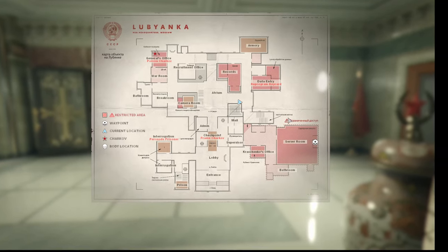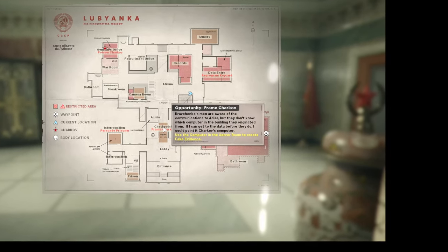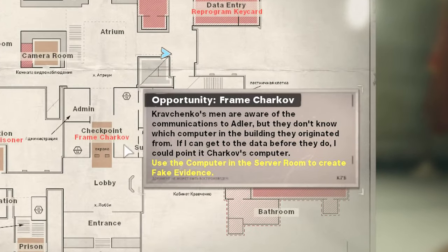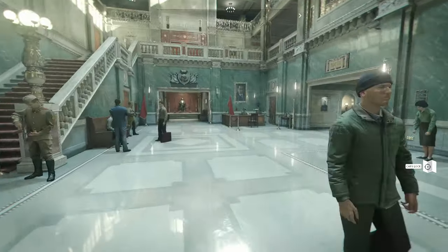The first thing you're going to want to do is pull open your map and locate the server room — this is where you're going to be going to get this evidence. The server room is a restricted area, so you are going to have to be on your best behavior.